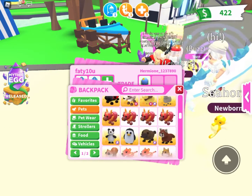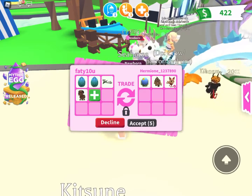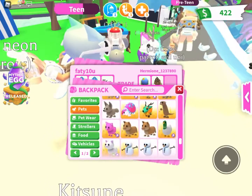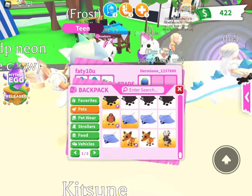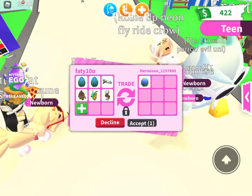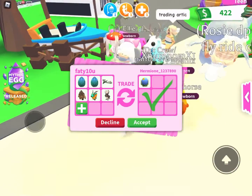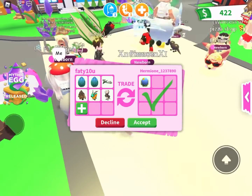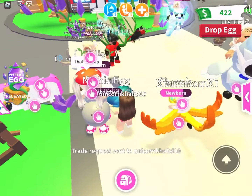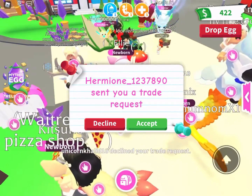Okay guys, so this is our first trade. It's a little laggy, so I'm going to pop in both mythical eggs, a Wyvern, another chocolate lab, a Sasquatch, a Kieran, and a Wolpertinger. They offered an ocean egg, which is out of the game, but I'm technically offering a lot more — so I'm very sorry, but I have to decline.